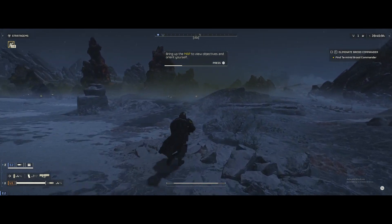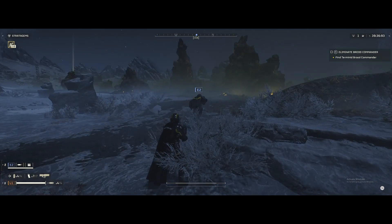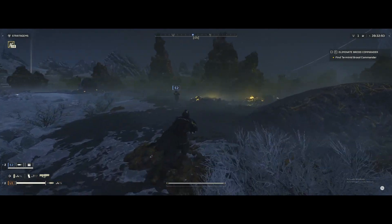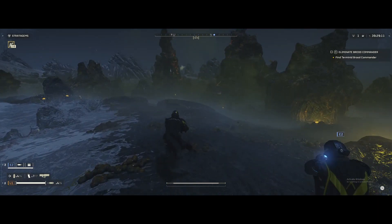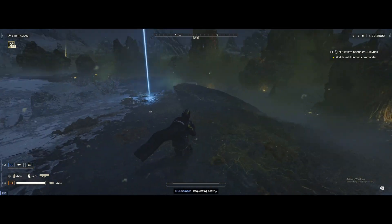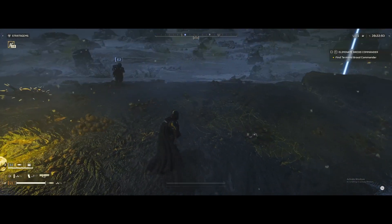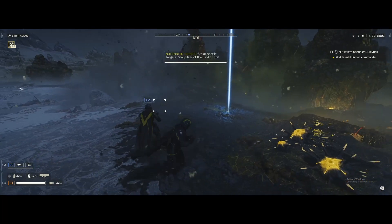Alright, let's go kill the bugs. Map is open with select key. I can kinda see the select key on that. The select key looks smudged, that's the thing. What are you calling in? A grenade launcher? Sure. Support weapon inbound. You can have that. I'll make my guard dog.